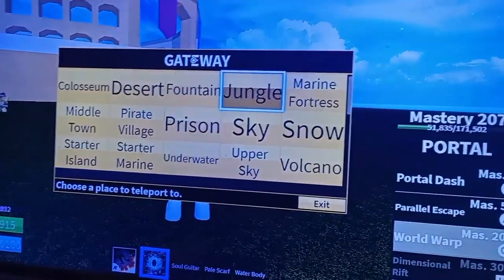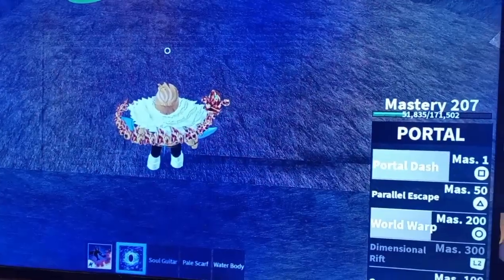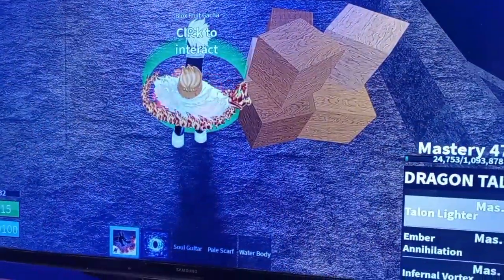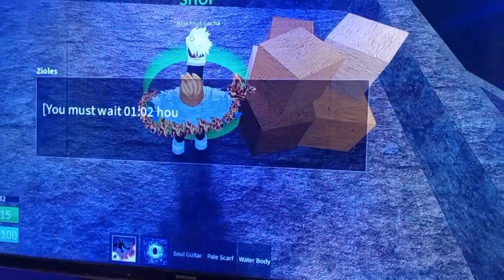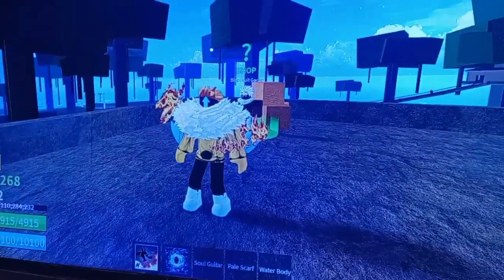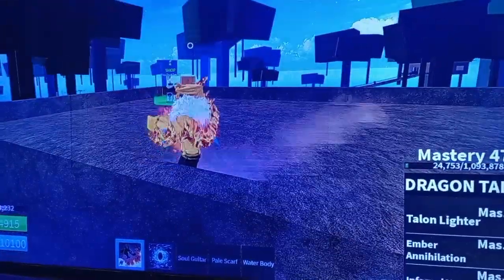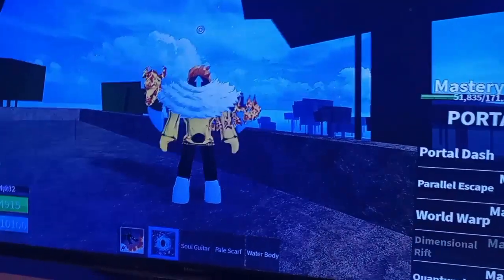If you go to Jungle, that's a most weird spot, but let's say you want to get a fruit — there's a technique I did once where I punched the NPC, then went to buy the fruit. You have to wait one hour two minutes, but when I did that I once got myself a Light Fruit, which was actually quite interesting. So guys, if you're on First Sea, go up to the NPC, punch it, then buy the fruit and see if you get a good fruit.